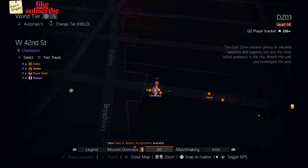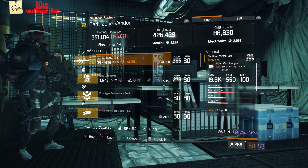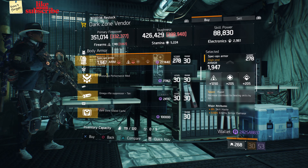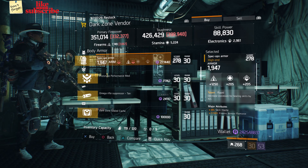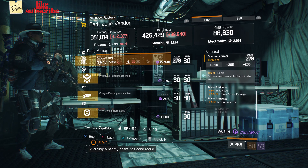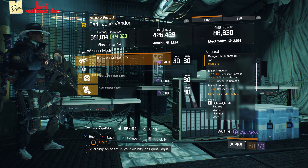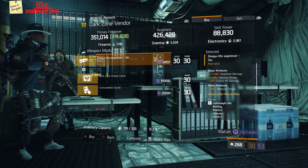Head over to the West 42nd Street checkpoint. The dark zone vendor has a Tactical M249 Para with a gear score of 265 — it has 21% damage to targets out of cover, and the talents are Adept, Deadly, and Predatory. Also here we got a Spec Ops Armor with the talent Rapid on there — gear score of 278, armor is 1,947, roll for firearms is 1,250, attributes are skill haste, enemy armor damage, and ammo capacity. Also here we got a prototype performance mod with 3.50% sticky bomb damage, and a Mega Rifle Suppressor Tan with 17.50% headshot damage, 4.50% optimal range, and 4% crit hit damage.